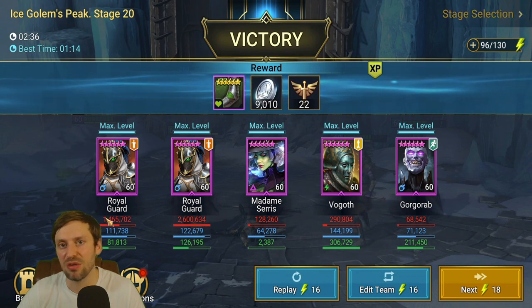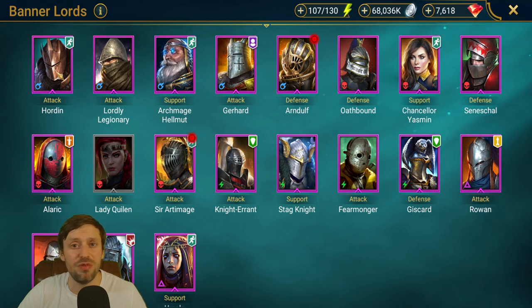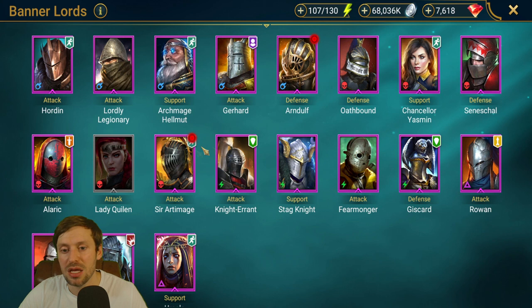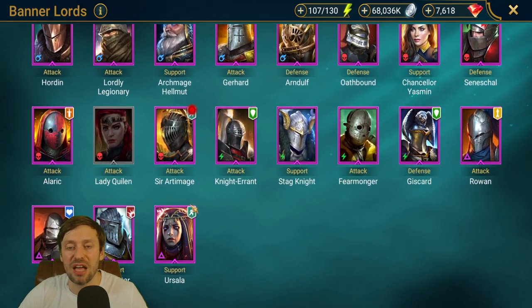Let's quickly go through all the factions and give the champions I'd recommend for Ice Golem 20 — epics only. For Banner Lords: Horden is a great option, he can cycle through champions if built with enough crit damage and attack. Gearhard also hits really hard — two great nukers. Stagnite is top tier: decrease defense and decrease attack. Usala can revive and puts out strengthen. War Caster could be used for block damage.